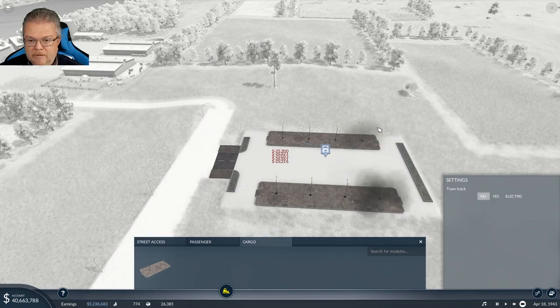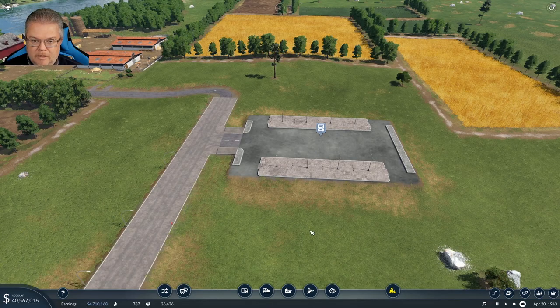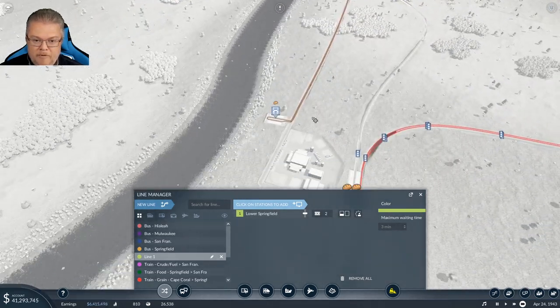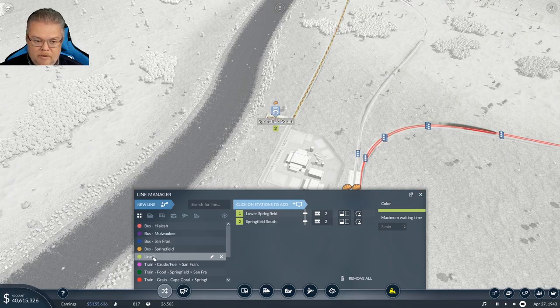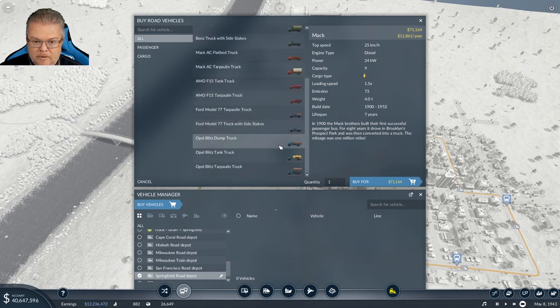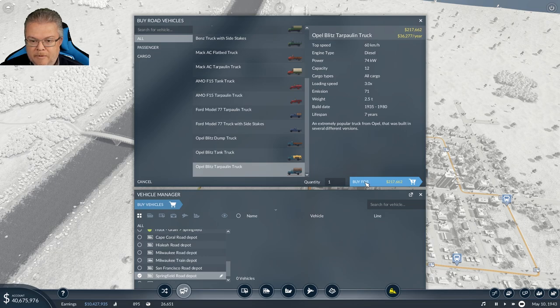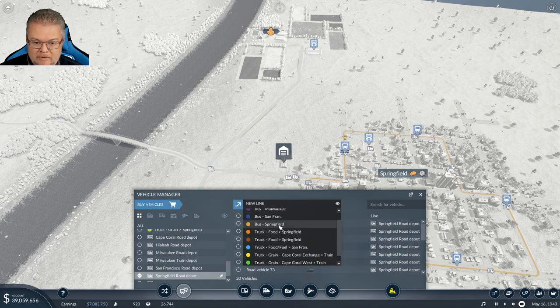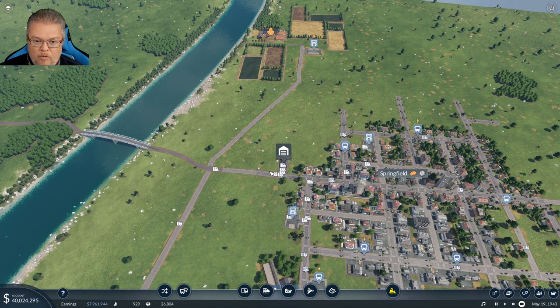Let's expand this out, get our line in place, and create a new line. It's funny — it's called 'Lower Springfield' even though it's above Springfield. We'll call this line 'Truck Grain to Springfield' — our only truck grain line into Springfield. I'm going to put a crap ton of vehicles on there. It holds 12 and goes 60 kilometers per hour, so let's go with 20. That's 4 million. Adding it to that line.